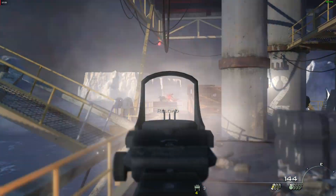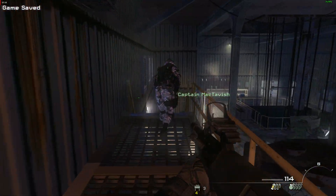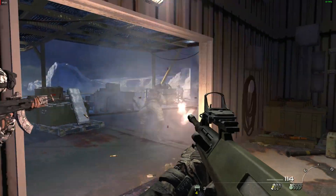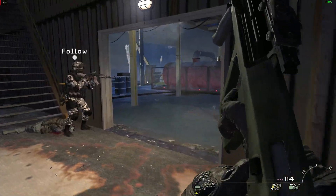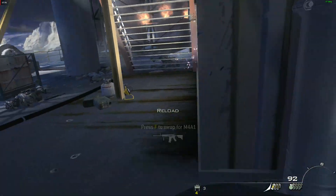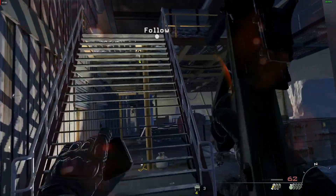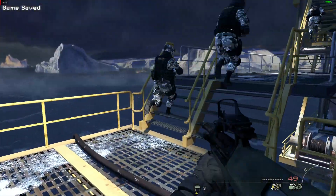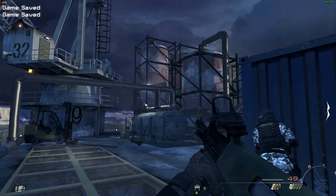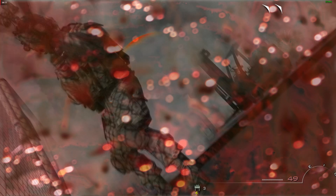Split up. We can flank through these hallways. Let's go — those hostages aren't gonna rescue themselves. Move up. Enemy is popping smoke. If you've got thermal sights, now would be a good time. Hotel 6, be advised — hostages have been confirmed at your location, along with possible explosives. Over. Copy that. All teams check your fire.